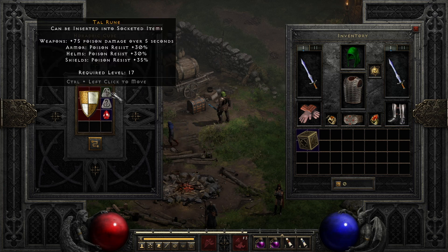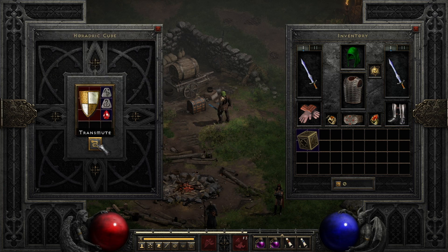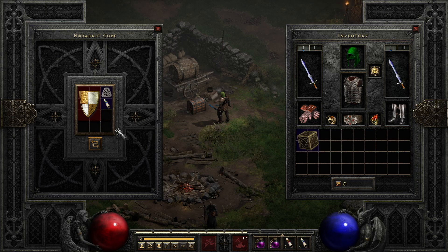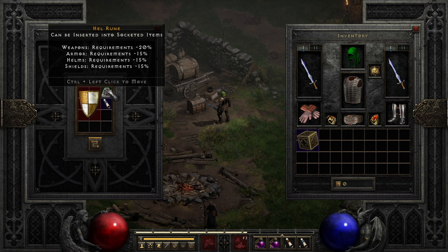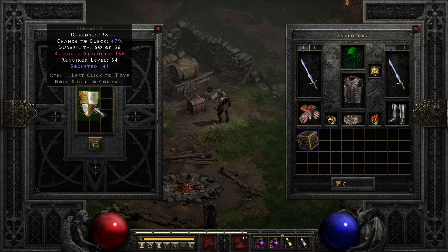For shields: place a Tal rune, Amn rune, and a perfect ruby with the shield into the cube to transmute randomly for between one open socket to its max open sockets, depending on the item's current item level. Removing socketed items: if you want to clear out items or runes within a socketed item — such as re-rolling spirit shields for the desired 35 FCR — place a socketed item into the cube with a Hel rune and a scroll of town portal, and once transmuted it will clear out the item for re-socketing.